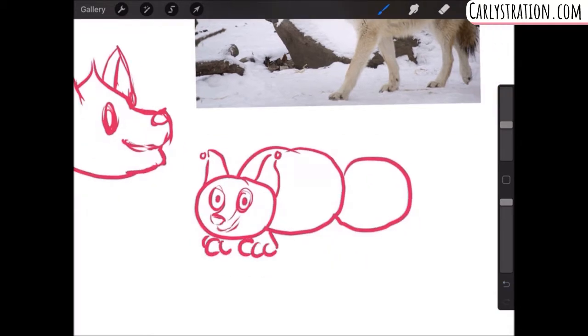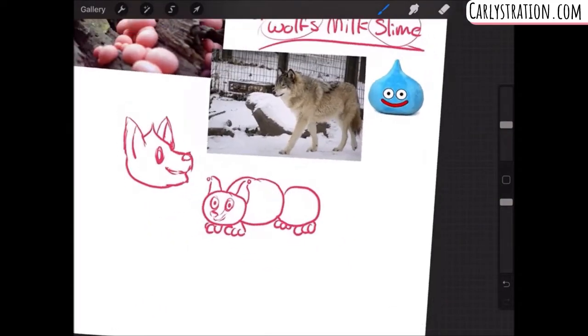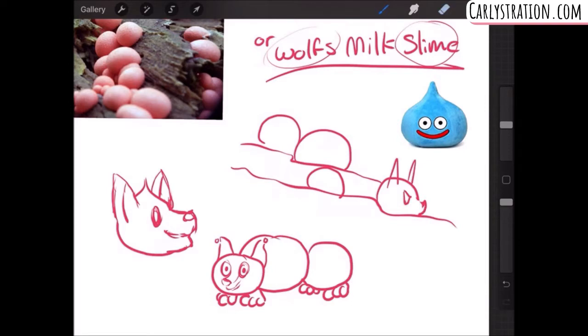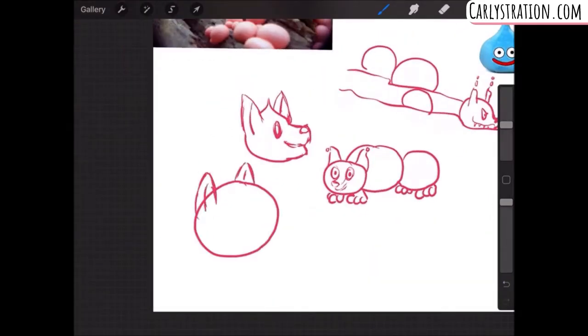They just look like little pink blobs lying on a log and they're absolutely adorable, and I just found it so interesting that these were mushrooms. So throughout my sketching I decided to break down the idea of the mushroom to its most simplest form, being slime, and the fact that Wolf is in its name. I wonder why Wolf is in its name — I'm not really sure, I'll have to do more research on that.